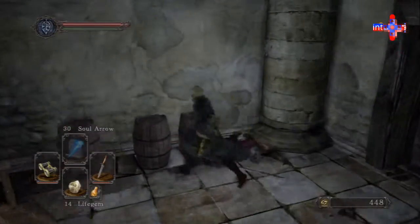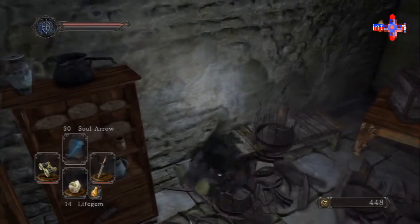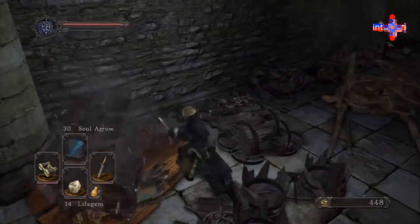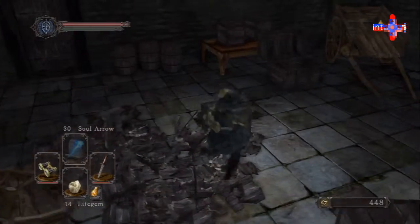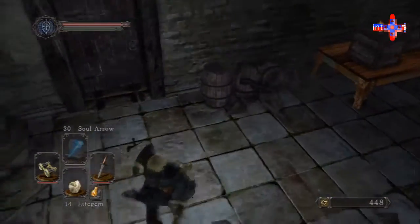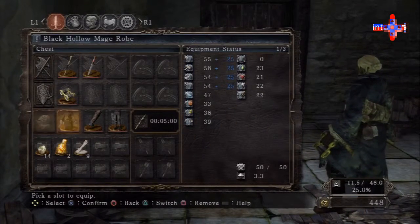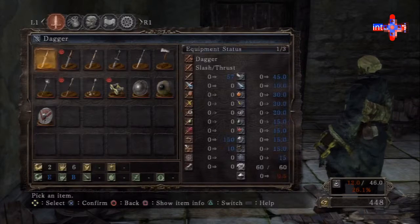Now, in the last episode I went ahead and upgraded my strength so I could actually equip that new shield. I'm not going to up my strength a lot because my character build doesn't really depend on strength to survive. She's cunning ingenuity — that kind of build. So let's go ahead and get that shield now.